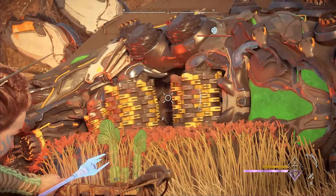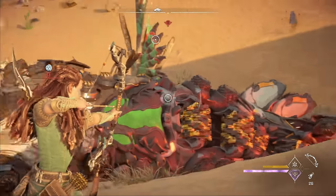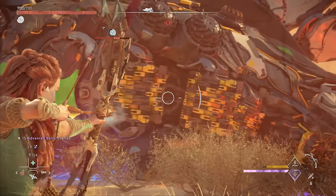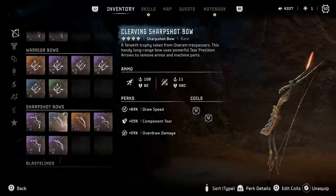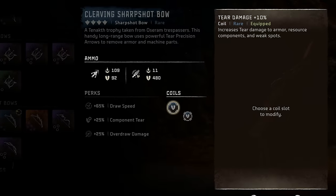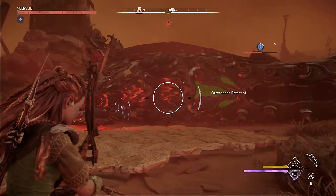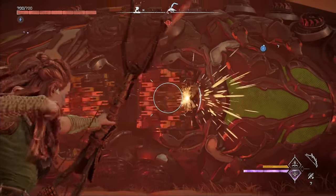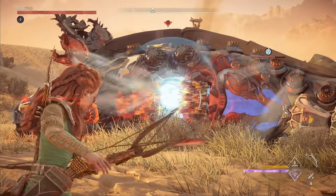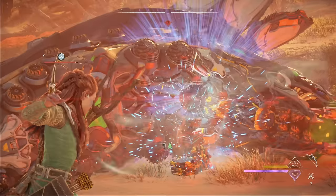Once we have the slitherfang stunned, we need to be ready to tear off those precious earthgrinders. If you're in the endgame, I highly recommend using the Deathseeker Shadow to tear these off with a few advanced hunter arrows. If you don't have the Deathseeker yet, then tear precision arrows on the Glowblast Sharpshot Bow will also work well. To keep things as low level as possible, I'll be using tear precision arrows on a fully upgraded Cleaving Sharpshot Bow equipped with a few 10% tear damage coils. There's a technique to removing the earthgrinders efficiently: you actually don't want to hit the earthgrinders directly. Instead, aim your first shot at the gap between the two lower earthgrinders so it blasts them off from behind, then immediately land another one right next to the third small earthgrinder to tear it off.